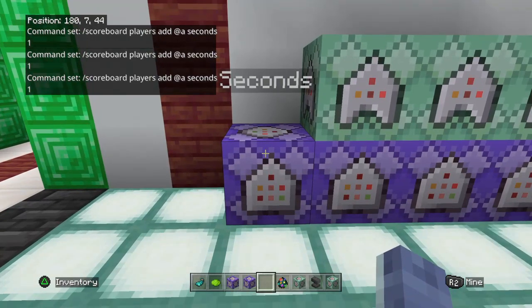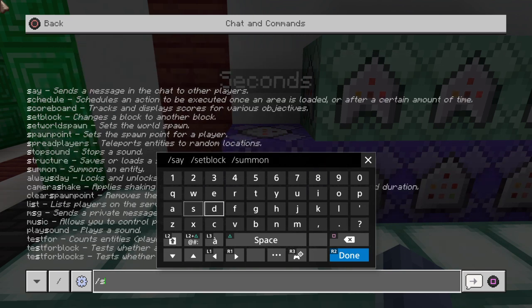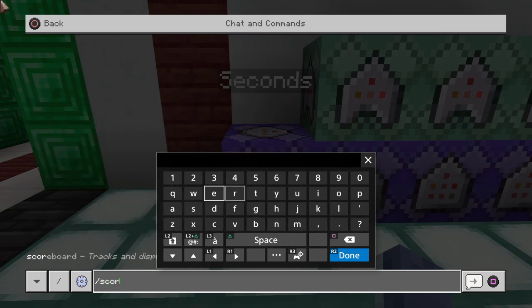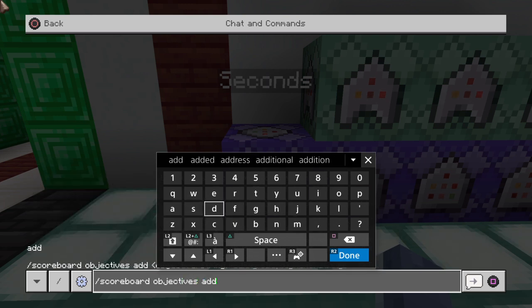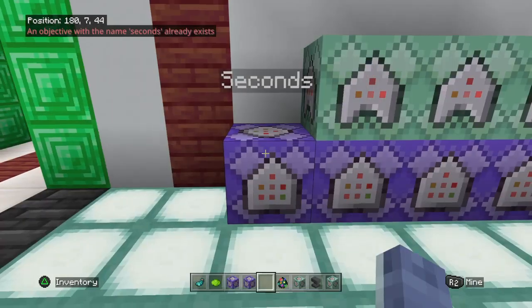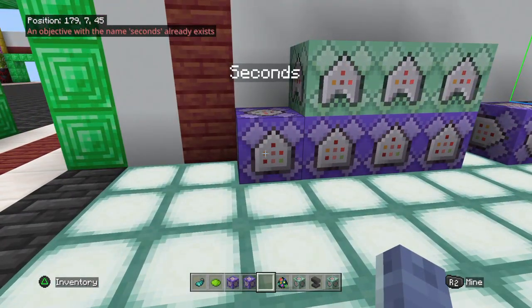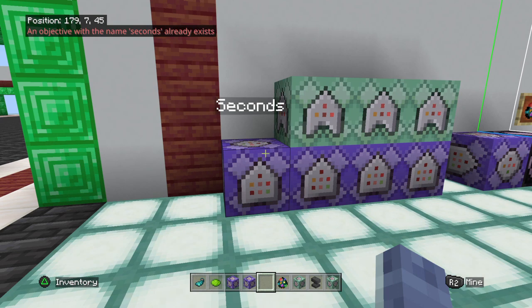In order to get this command to work, it will probably say there is no objective named that. So we need to add a scoreboard objective. In the chat, we're going to run: scoreboard objectives add seconds dummy. It will say an objective with the name 'seconds' has been added. If you already have it, it will say it already exists.